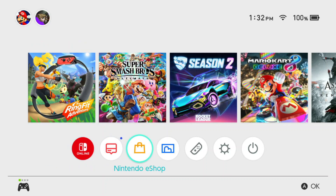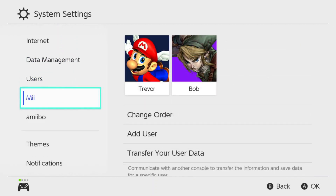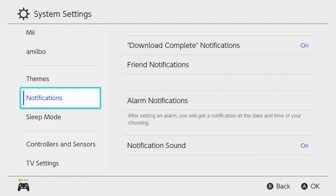The first thing you want to do is go ahead and jump into the system settings. From here, you want to go down to Notifications.